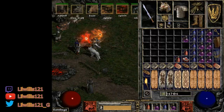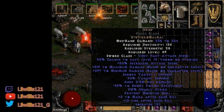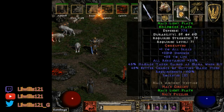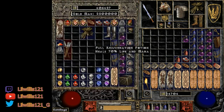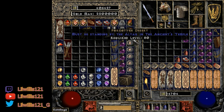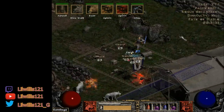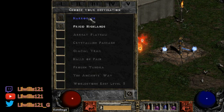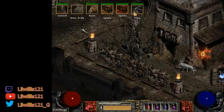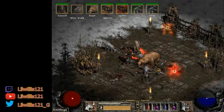To recap gear: the only critical piece is your weapon and your Storm Shield. Everything else you can start small and work your way up. You can go Enigma, Bramble, or Chains of Honor for the chest — it doesn't super matter. It's a pretty laid-back build. Note that without Werewolf form up I only have 900 life, but I do just fine. Let's jump into a T2 map and show what this build can do.